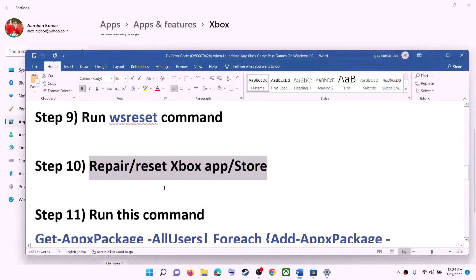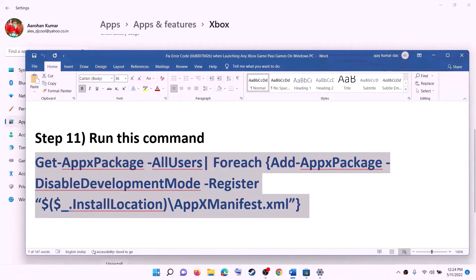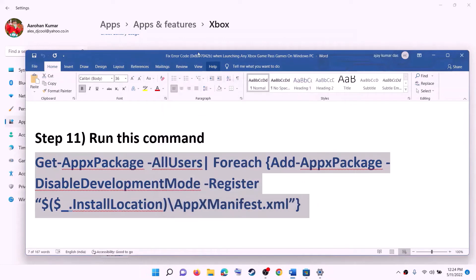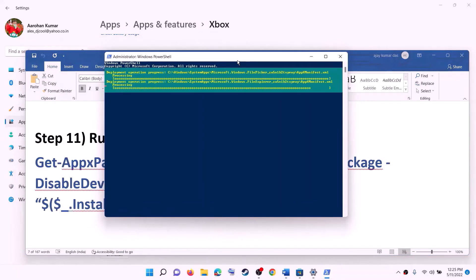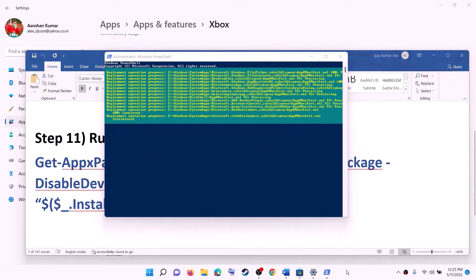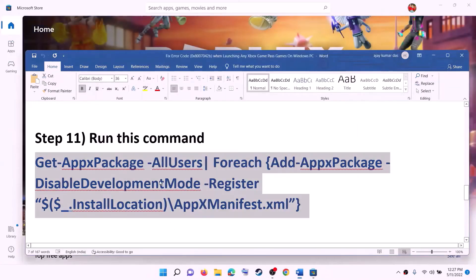The next step is to run this command, which is provided in the video description. Copy this command, type PowerShell in the Windows search box, make a right click on Windows PowerShell, then click on Run as Administrator. Click on Yes to allow. Paste the command and hit the Enter key. This process will take some time. During this process you may see some errors in red color — just ignore them and let the process complete. Once done, close this window and check for the error message.